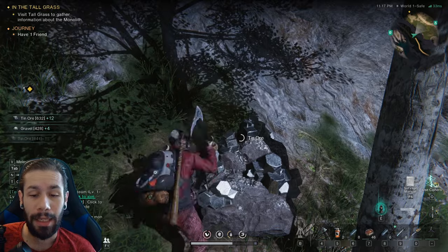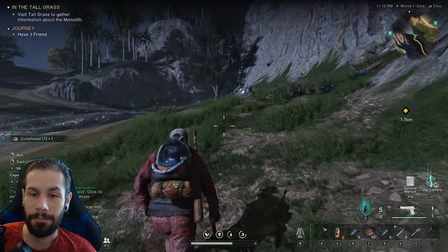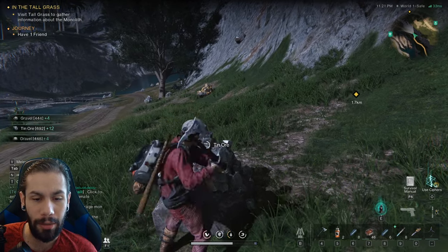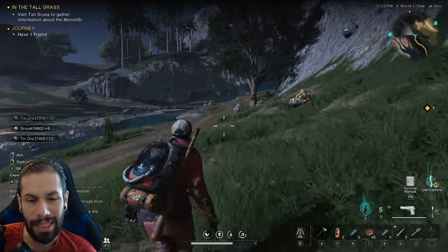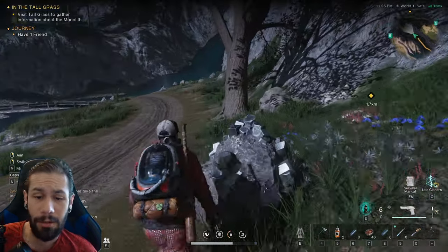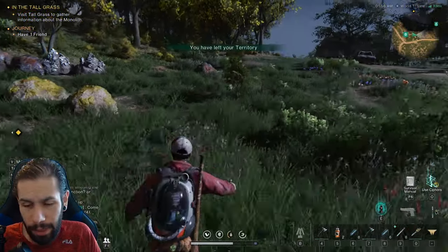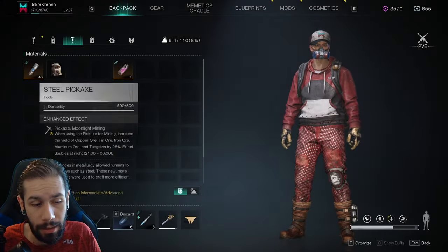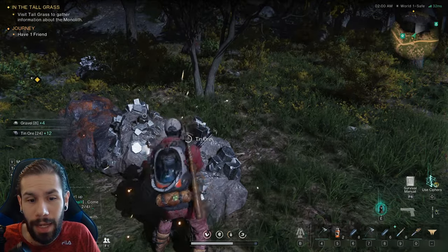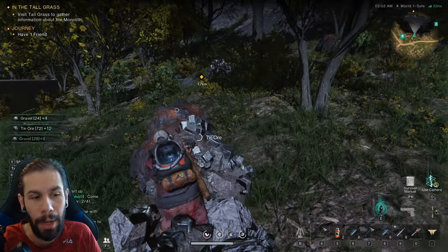The other option is mining tin ore itself — this is how I got my first Digger Boy, but it has a significantly lower drop chance. If you go to an area with a ton of tin ore, I'd say within 30 minutes you should have one. I crafted two steel pickaxes and I'm going to mine tin ore to test how long it takes.